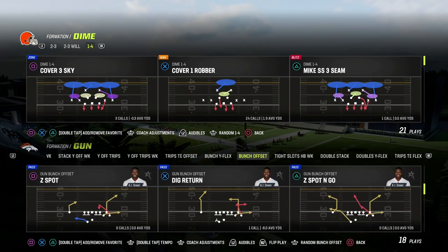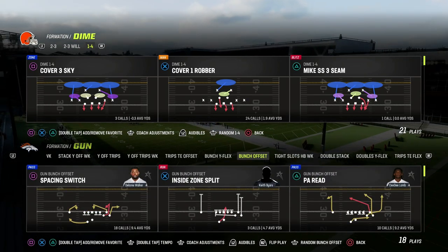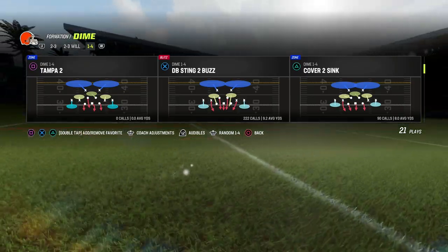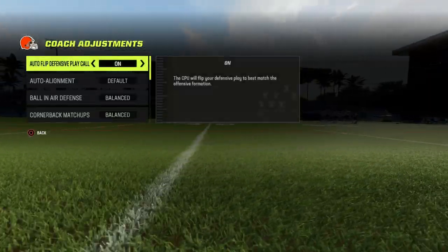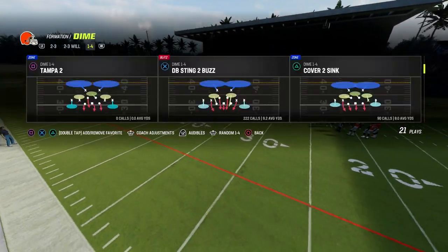Today, we're going to show you how to use it to slow down kind of bunch in tight, or just some of the meta that you're going to be seeing. This blitz is really simple — it's out of the Cover 2 sink, and coaching adjustment-wise, the only thing I did was put my zone coverage on match, and that's pretty much it.